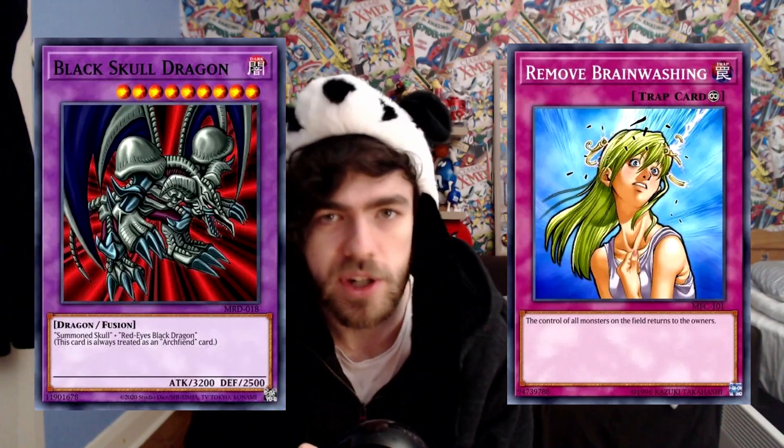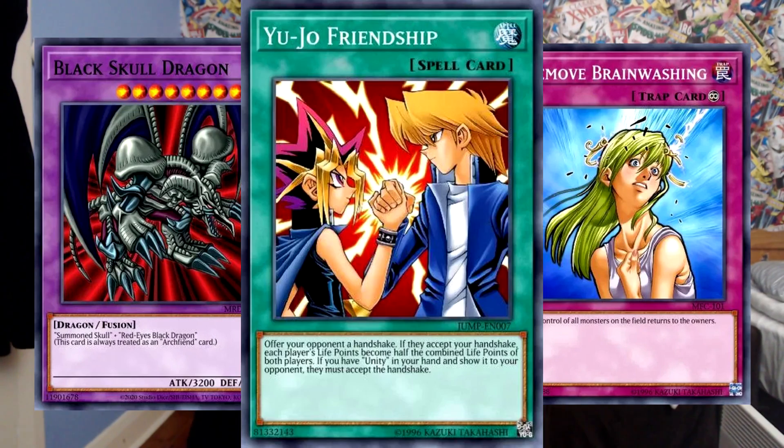I hope you didn't want some kind of monster disruption because this box has none of it. This pack also contains such valuable ultra-rares as Black Skull Dragon, Remove Brainwashing, and Yujo Friendship — all cards that are extremely meta-relevant and have been dominating the game for years. I think you get the picture.